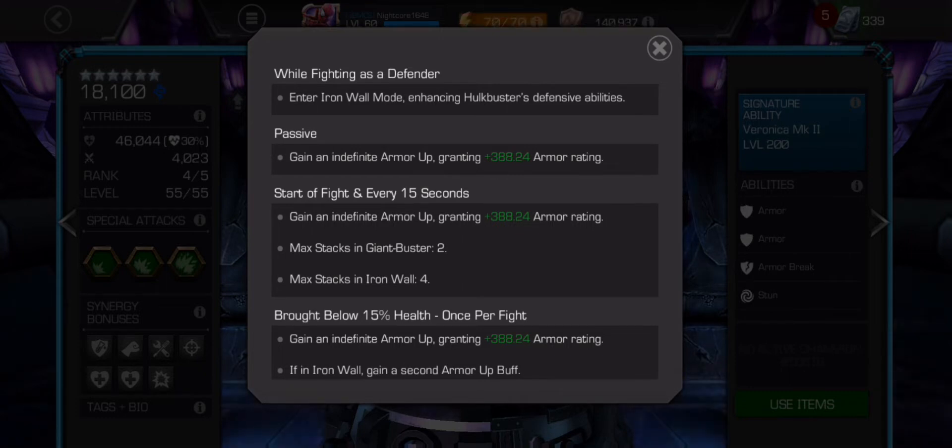But if you compare it to War Machine's armor up, his is like 2,000 armor rating per armor up versus Hulkbuster's roughly 400. It's not that great on its own, but you can stack these up to four with a synergy, and I'll get to that a little later.